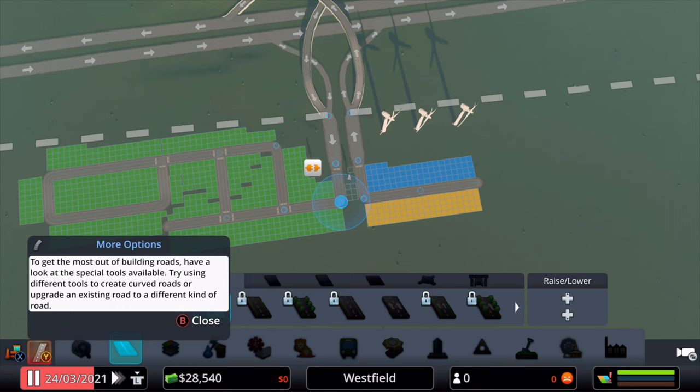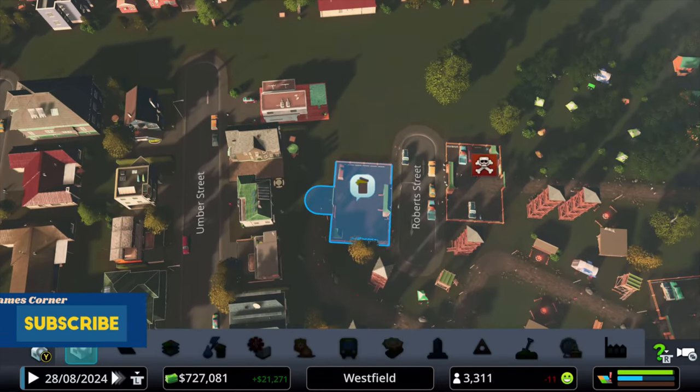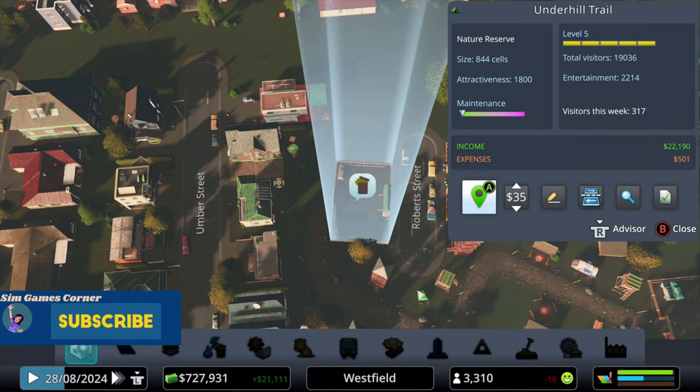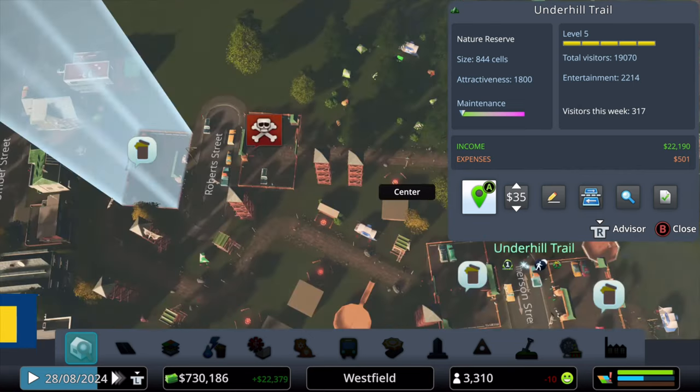Now use the space between the residential area and the industrial/commercial area for a nature reserve park. What we are going to do is make the residents go through several park gates on the way to work. This makes the residents pay multiple park entrance fees.